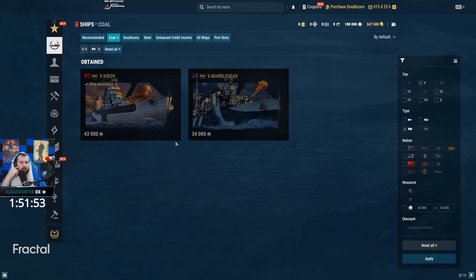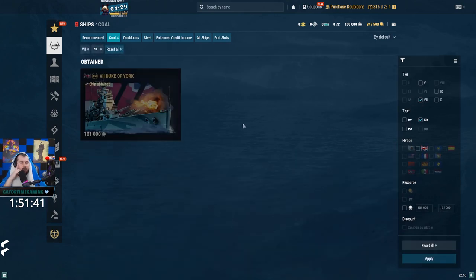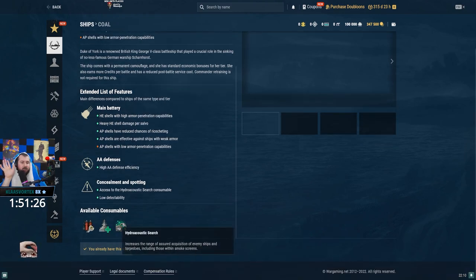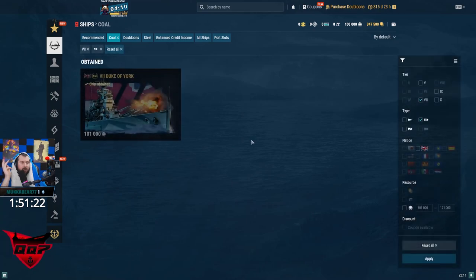Kirov, not Marblehead — get Kirov. Marblehead is literally a floating citadel. For battleship tier 7, Duke of York has Hydro, which throws a lot of people off. I also forget this ship has Hydro, and then it'll rush up on me with Hydro, get me perma-spotted, and I'm dead.